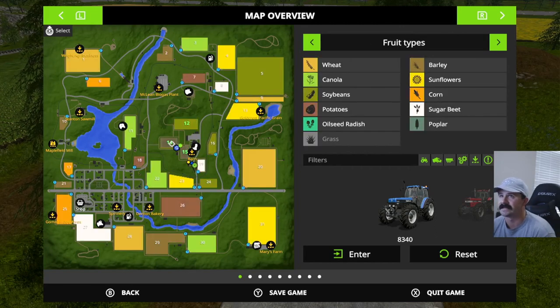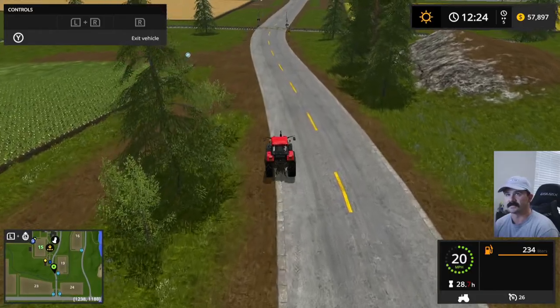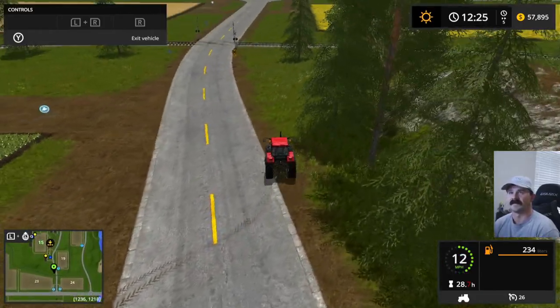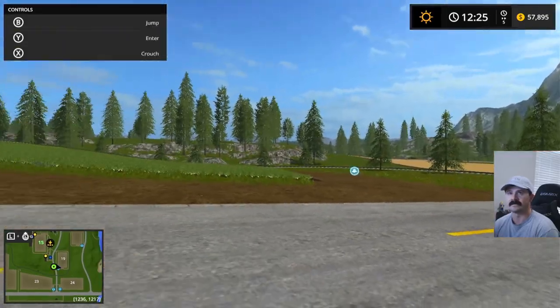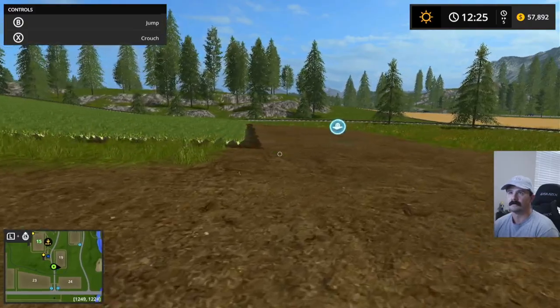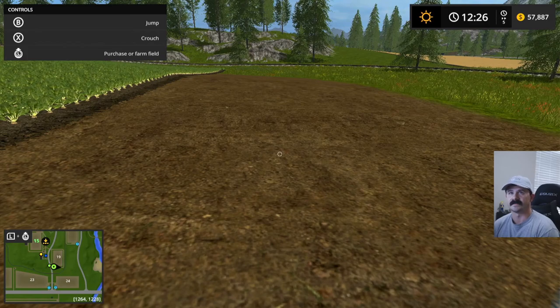We already have equipment to run soybeans, canola, wheat, and that kind of stuff. So we've got field 19 here, and this AI has sugar beets. One way to get around that is to go down here and do missions for these AI farmers. We can come harvest this guy's field and he'll actually pay us to harvest it.